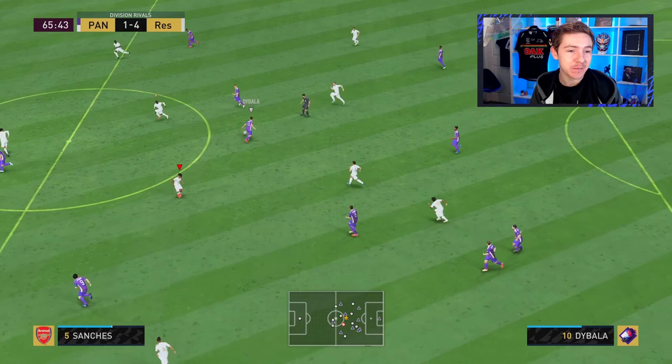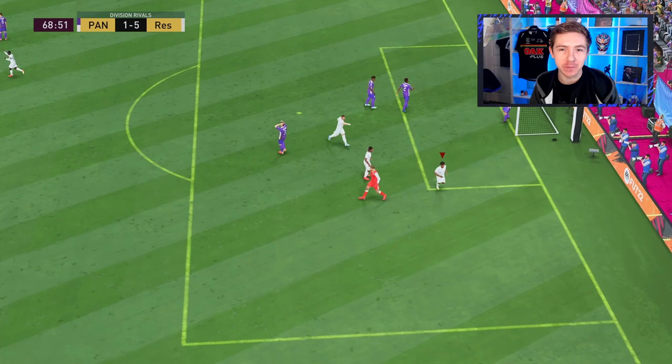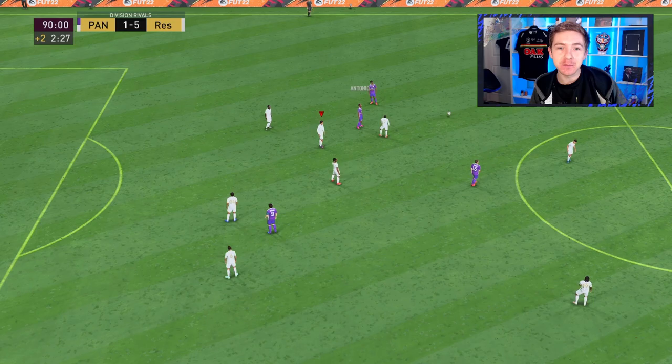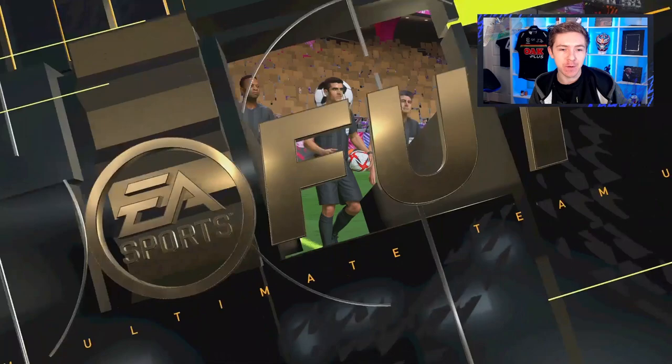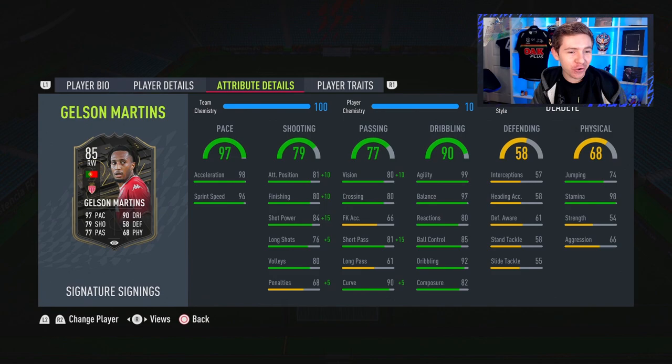It's good to have him helping out defensively, but sometimes in attack he's not quite in position. Luckily, because he's absolutely rapid, he can quickly get into an attacking position. Another chance — keeper off his line, we go for the dink and that wraps up the game. The opponent goes on constant pressure, loads of players getting forward, but we take full advantage. A pretty standout performance from Gelson who got himself five goal involvements.